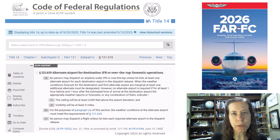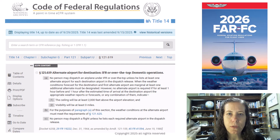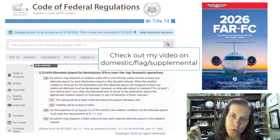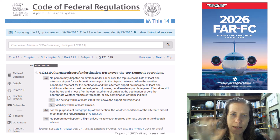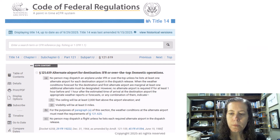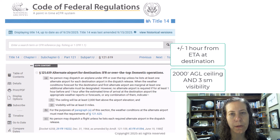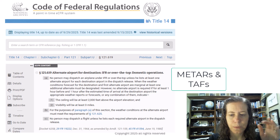For 121 rules, which a lot of my viewers are into, this applies for domestic operations — that's within the 48 contiguous United States. For a domestic operation, you always need an alternate except if the ceiling is going to be at least 2,000 feet above airport elevation and visibility at least three miles, plus or minus an hour. It says appropriate weather reports, forecasts, or any combination of them — most airlines are going to take this to mean the TAF and the METAR.